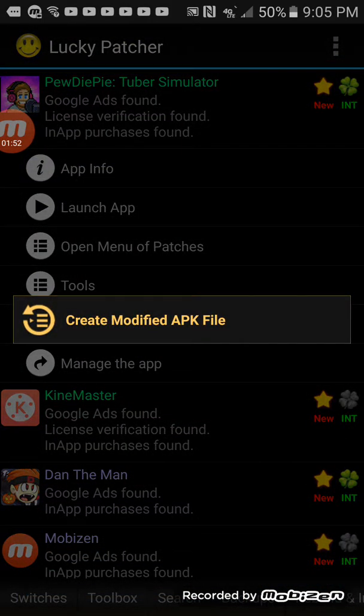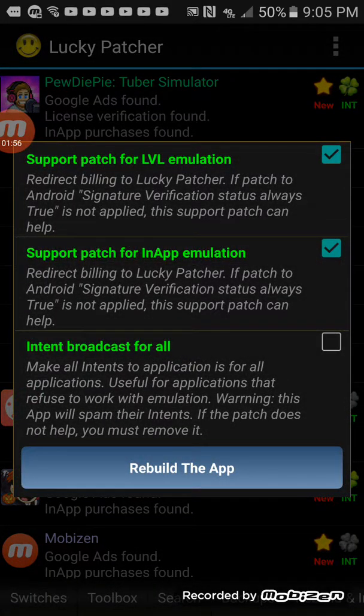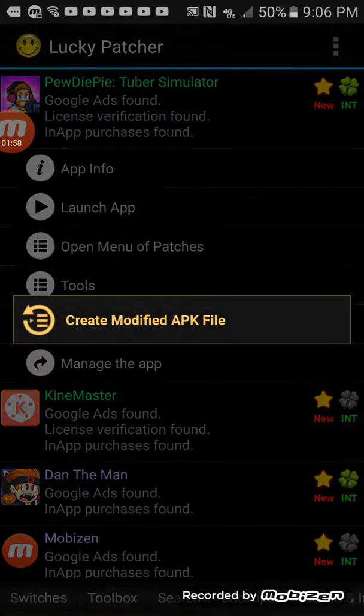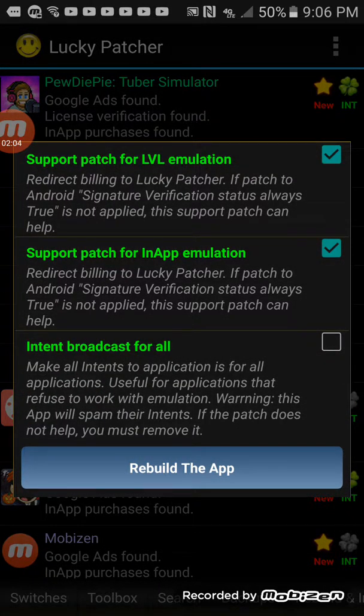You want to press Open My New Patches, Create Modded APK File, APK Rebuilt. Select App and Level Emulation, and then what you want to do is just rebuild the app.